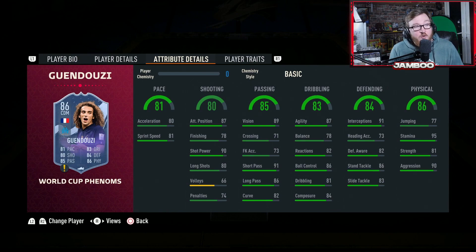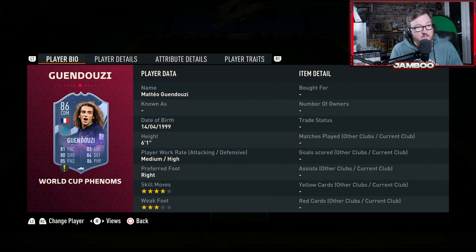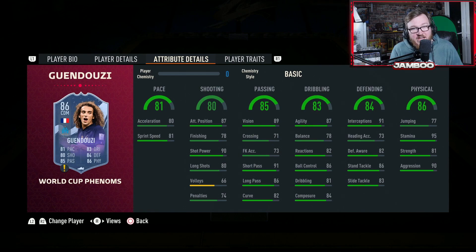His centre mid duo is Guendouzi, one of the best value players in the game. He's got the super long hair that makes everyone overpowered for some reason. He's got four star skill moves, but the main thing about this card is he's French League and he's French. His stats all round are just pretty insane: 95 stamina means you'll never have to sub him off, he's got 90 aggression, 91 interceptions, 91 short pass. There are a lot of key stats in there that are absolutely essential for a centre mid. He's vital for the chemistry, but he's also one of the better players in this team.